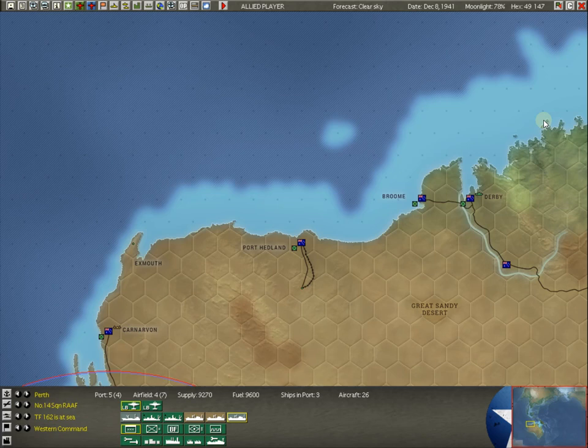Hello everyone, and welcome back to Strategy Gaming Dojo, where we find, learn, and play the great strategy games. We are currently doing a Let's Play for Gary Grigsby's War in the Pacific, Admiral's Edition. This is episode number three, and it is the second episode where we will be setting up the armed forces of Australia.